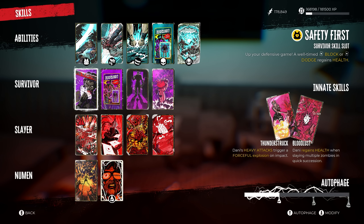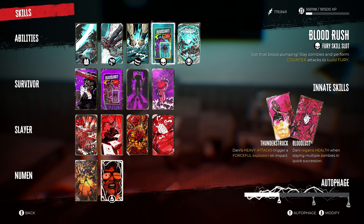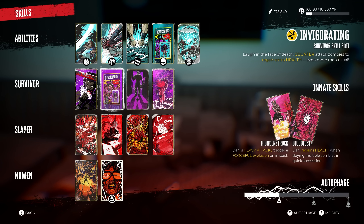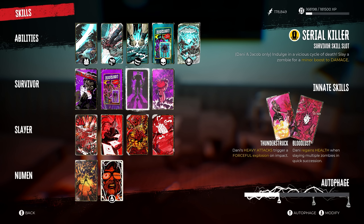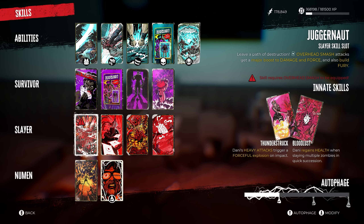For the survivor cards, we're using Safety First, which means a well-timed block or dodge regains health, building on our dodging abilities so we get both stamina and health back. Next is Invigorating — when you counterattack zombies, you regain extra health. So you dodge, regain resources, counterattack, gain fury, and regain extra health, making you essentially a self-healer just by dodging and smacking enemies. Next is Serial Killer, a Danny and Jacob only card — when you slay a zombie you get a minor damage boost. And Safe Space means using a medkit triggers a forceful explosion and drains the stability of nearby zombies, allowing you to knock them down and make them vulnerable to big damage hits.